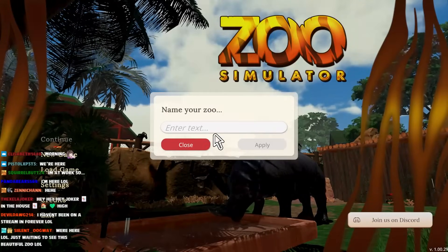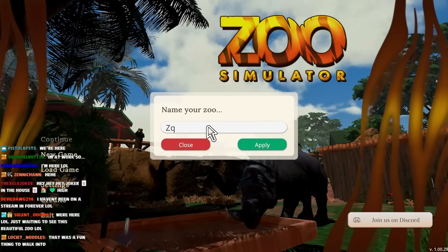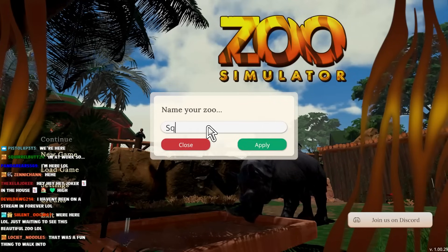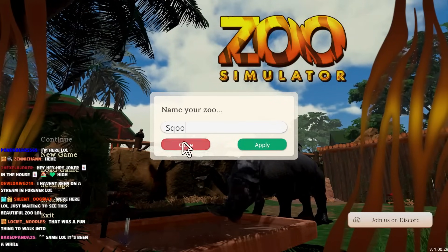We're opening up a zoo. Enter the name of your zoo. Skew... It's a squirrel zoo. Skew the zoo. I like it. I came up with that one on the spot, in case anyone was wondering. Let's see how this simulator treats us. If you enjoy this simulator, make sure to leave a like so I can keep playing it. Let me know by leaving a like and comments on the YouTube video.